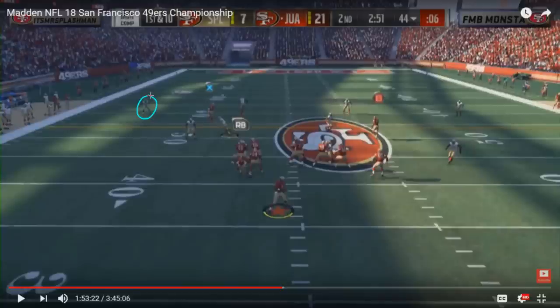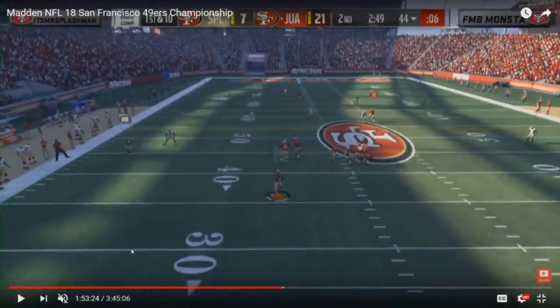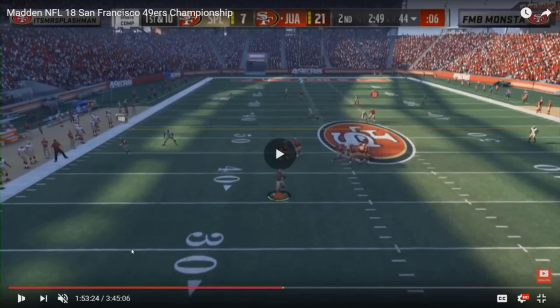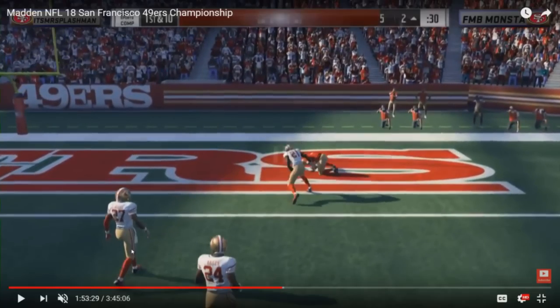It's a max protect again, same thing, but this time you don't fade Bo Jackson — you leave him on his default deep post route. All you have to do is curl your right side receiver, in this case Andre Reid, to basically distract the strong safety for just half a second to a second. That allows the receiver crossing the face of the free safety to get behind the strong safety in the deep quarter zone. See how the strong safety is still backpedaling and hasn't even turned his hips? Bo Jackson gets behind him, and that's a 56-yard touchdown for FMB Monsta.